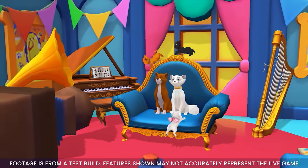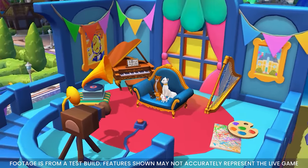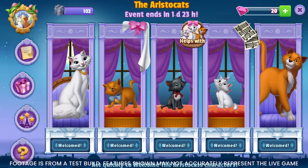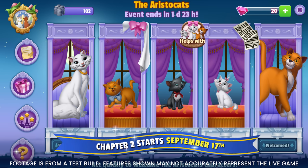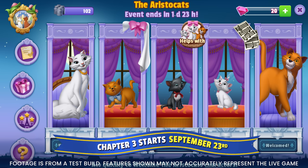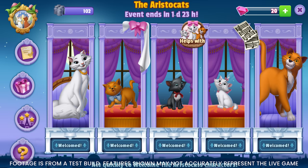That covers all the new pawsome content we have coming for you in Update 74. Let's switch gears and hop on over to the Mega Event. Chapter 1 of the Mega Event will start on September 14th. Chapter 2 will start on September 17th. Chapter 3 starts on September 23rd. Chapter 4 starts on September 30th, and the event will come to an end on October 5th.